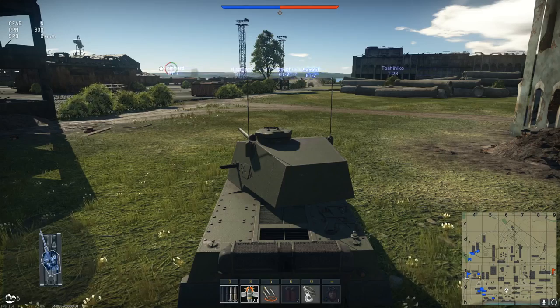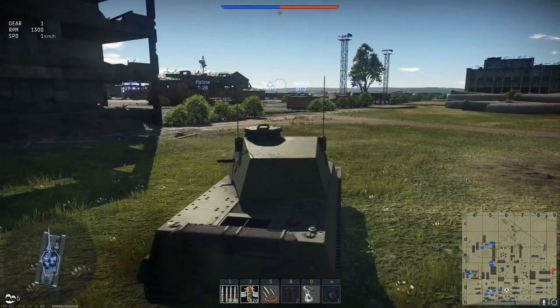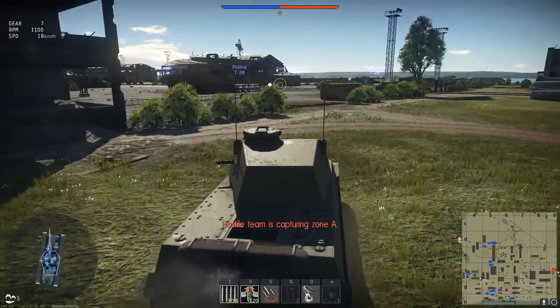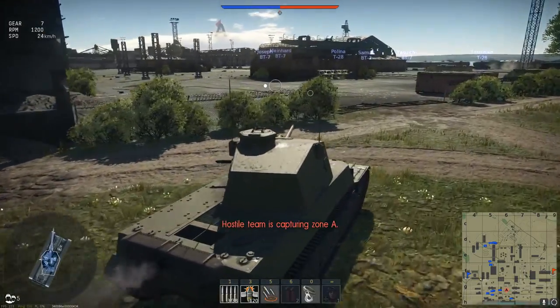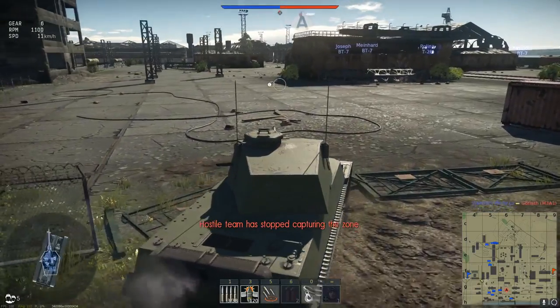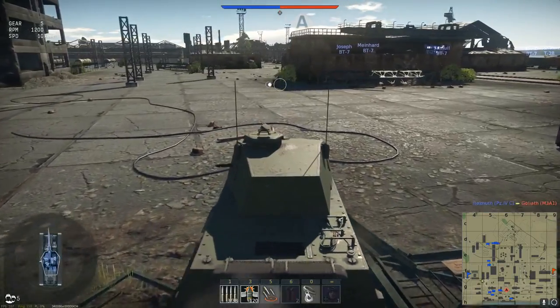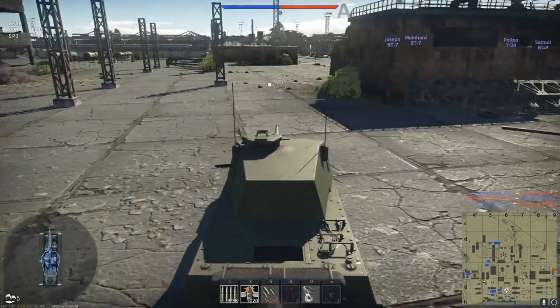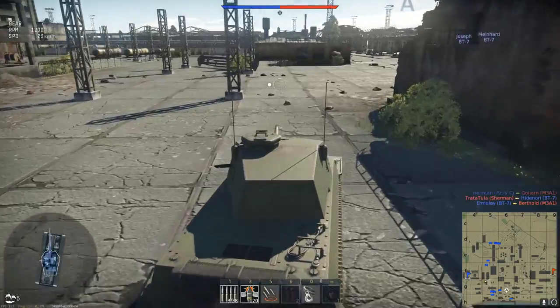Once those three shells are gone, we have a big cooldown while the crew and the tank get the autoloader back up ready to fire. So even though it says 18 rounds per minute, that's in a perfect world scenario. There are limitations inside the tank with space and the amount of shells you can put on the autoloading rack. It's not really 18 rounds per minute — that's the velocity once the gun's reloaded.